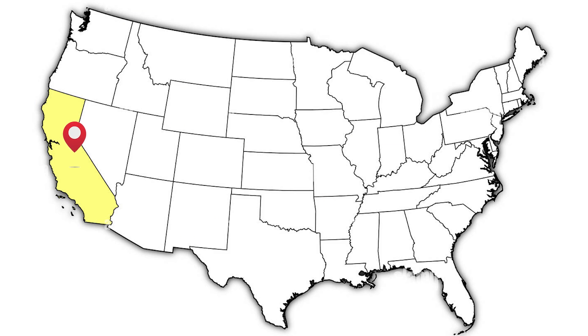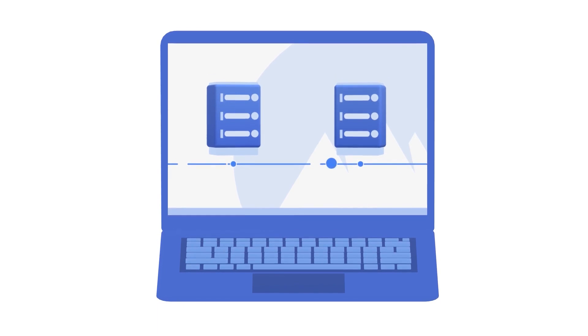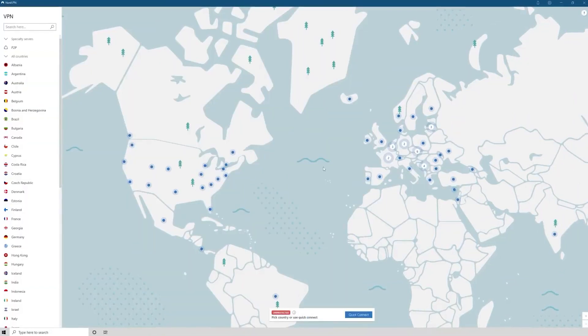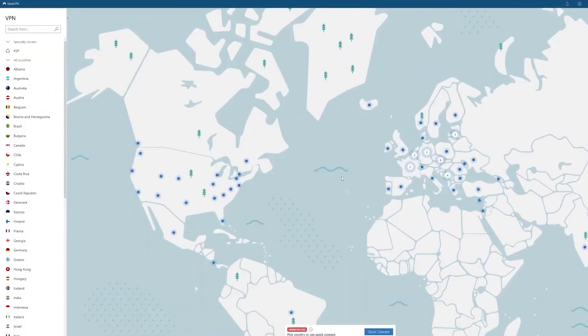Let's assume that the game server is in California and you live in New York. Based on this factor, when you play, the data has to go much further distances and slows down transmission. However, you can log into your VPN and choose a server in California. Using this tactic, you can cut your lag in half in just seconds.